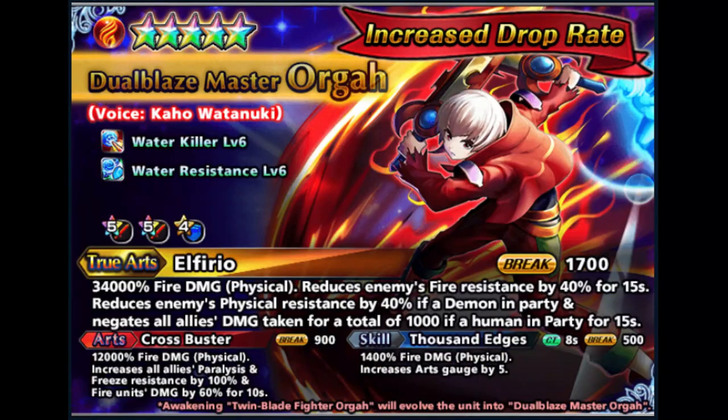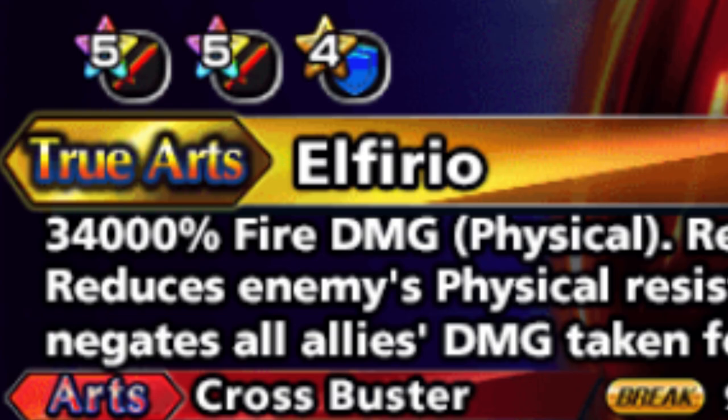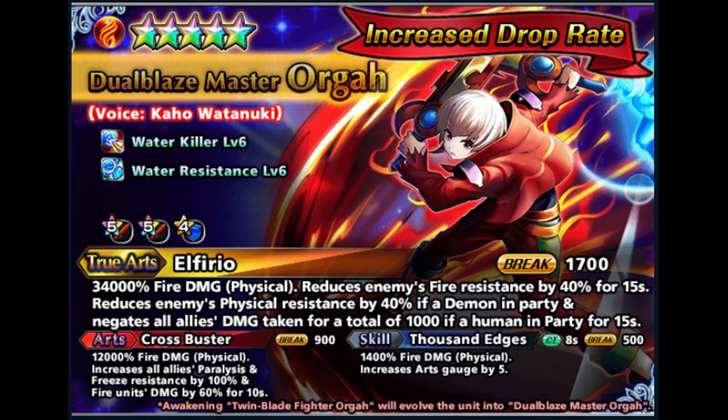And the next unit, Orga. Orga's kit is more in nuke potential because the arts and true arts are more on damage buff, but the damage at 34,000% is kind of outdated again — it's too weak for me. Most of the new released attacker units now are at 45,000% true arts damage and above.